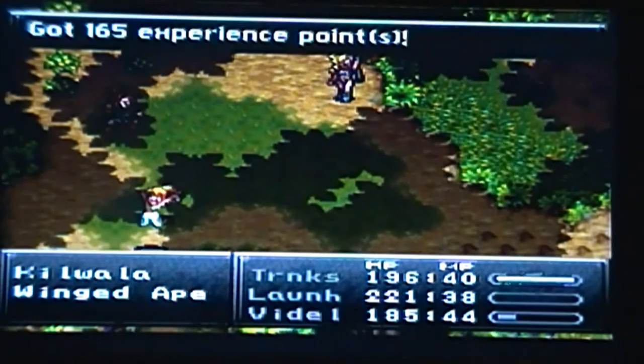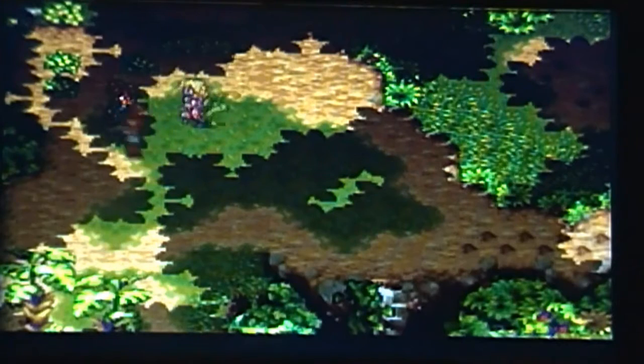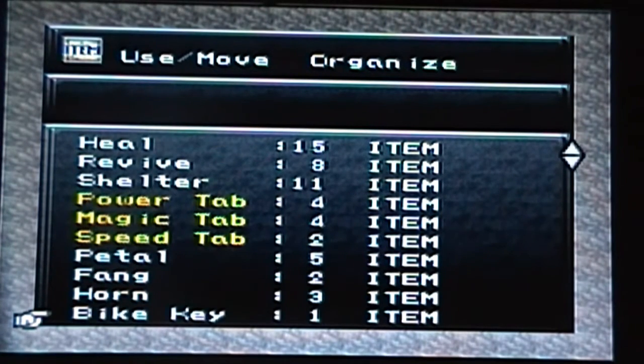Oh yeah! Go Launch — launch your attack on him. See what I did there? I don't need a fang. Nice. Now I know I have enough fangs for something. I still have a tab I need to use. I got 5 petals, 2 fangs, and 3 horns.